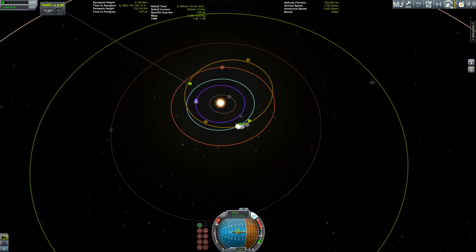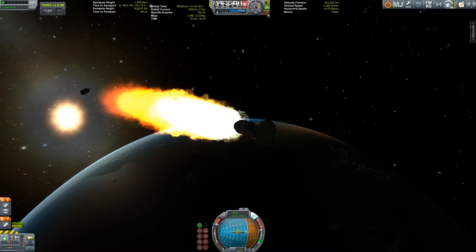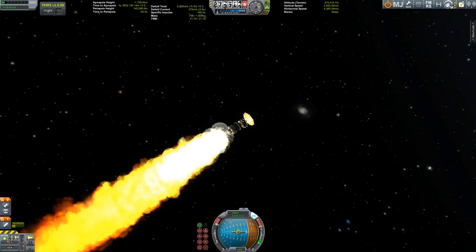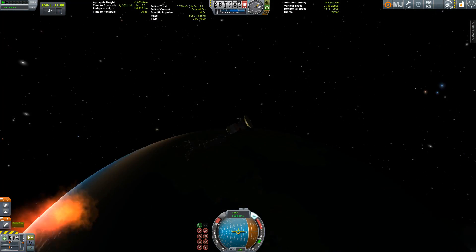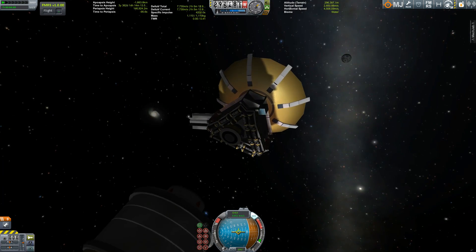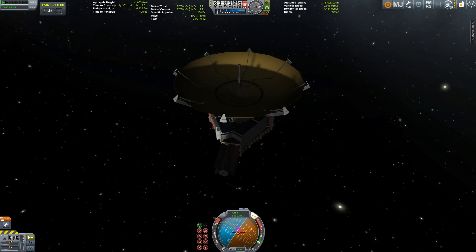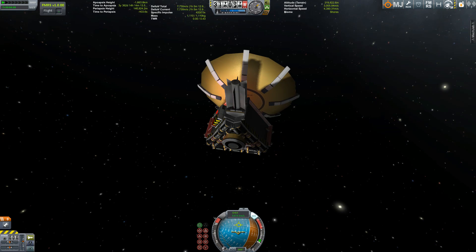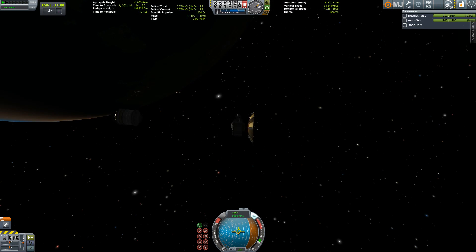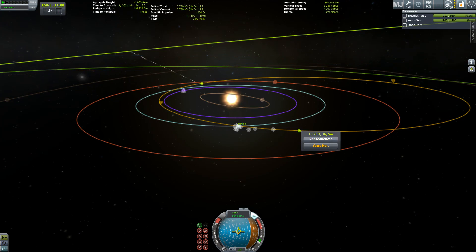The real New Horizons craft managed to get straight past Jupiter and then to Pluto. And now we are on our third stage, which is also a new thing for NASA because that was the first Atlas V vehicle with a third stage. I was using a small solid rocket booster, because in reality the New Horizons spacecraft also used a solid rocket booster — you can look it up on Wikipedia if you search for New Horizons.